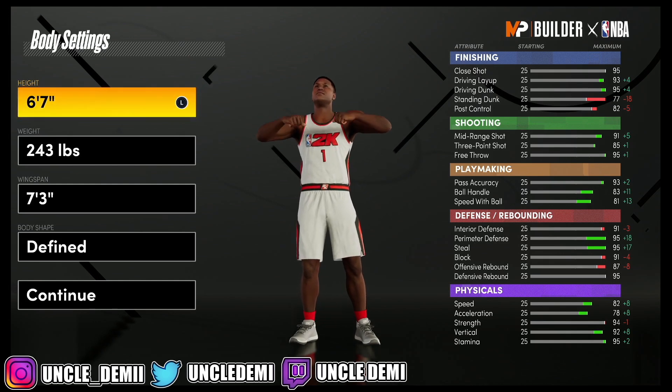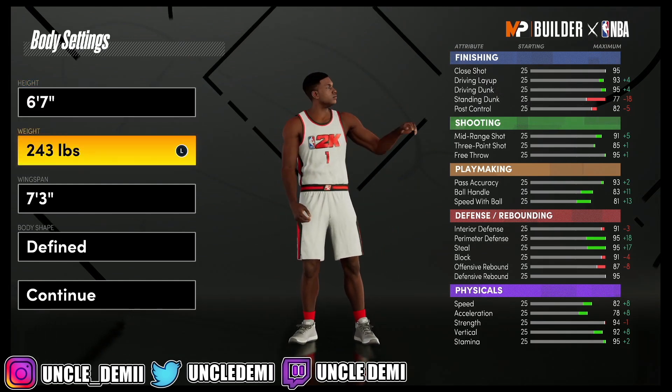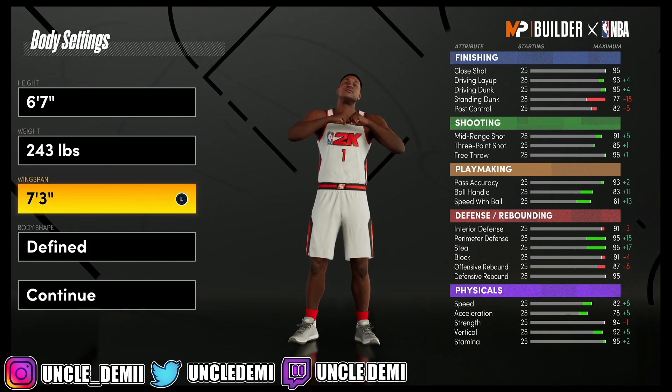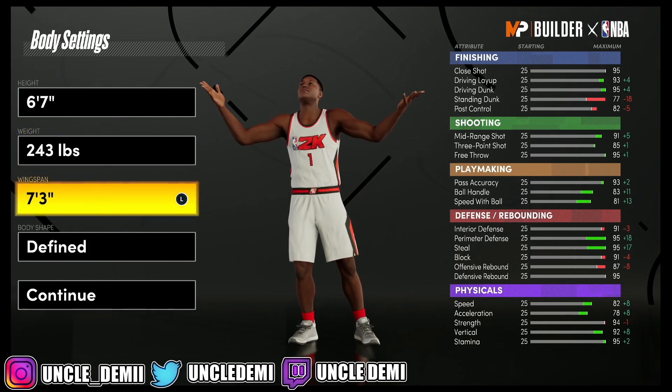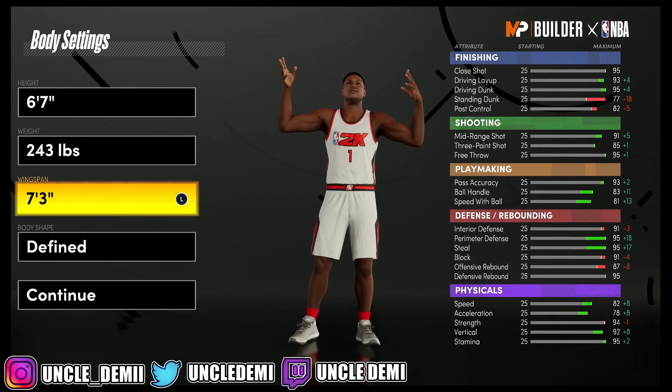The Skilled Glass Cleaner I'm going with is going to be 6'7", 243 pounds, and then I'm going to have a 7'3" wingspan. So it's not going to be the max wingspan — it's going to be one tick below.